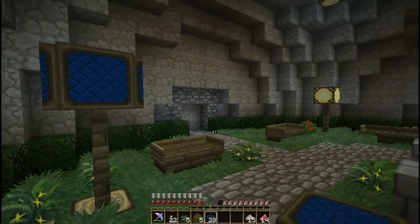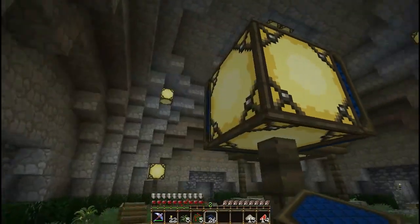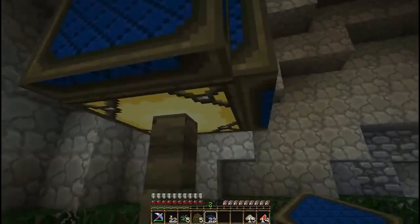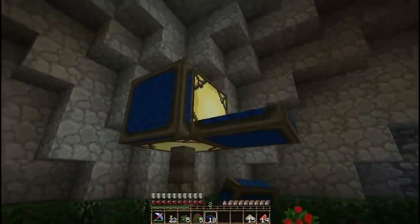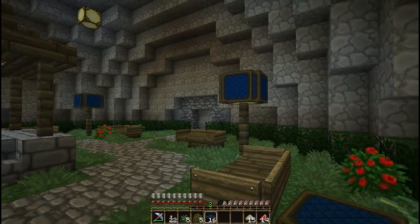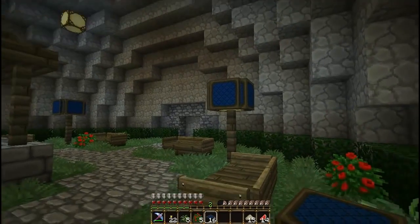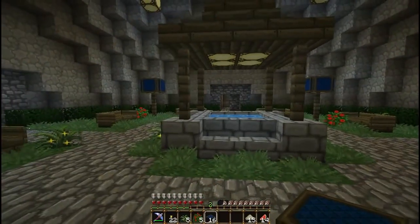It looks decent and doesn't look as barren, but at the same time it makes it look kind of oddly shaped. Let me go ahead and finish decorating this and we'll look at it one more time. It adds more color and makes them feel less barren, but it makes them feel too big. I could probably try putting signs around them to give a little bit of a border, or maybe a half slab on top, but it might make them look too thick.